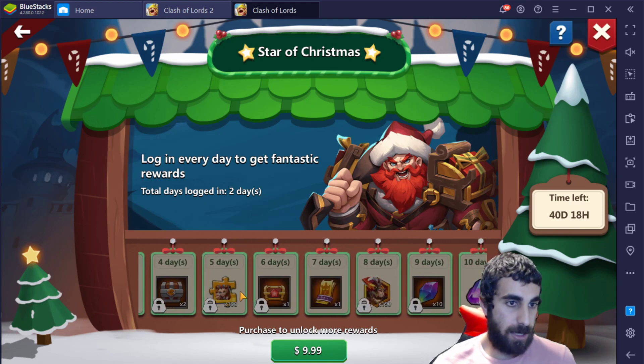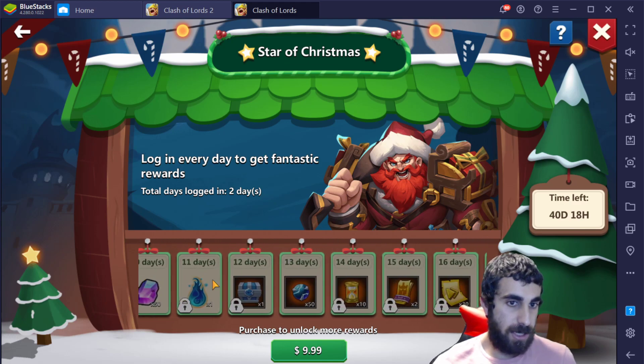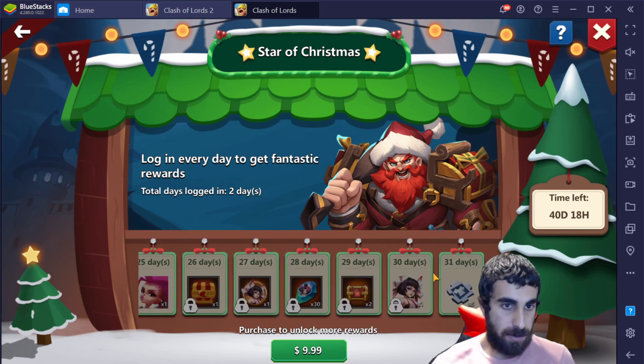On the fourth day you get those locked rewards, and on the 10th day free-to-play players get their reward. Free-to-play players get the shooting star for free — one shooting star on the 25th. So on Christmas, everybody gets a shooting star for free, which is nice.